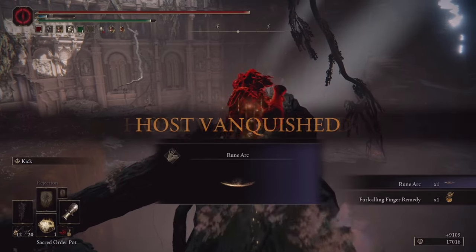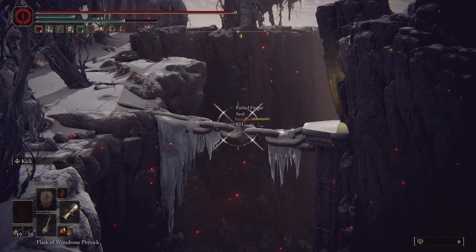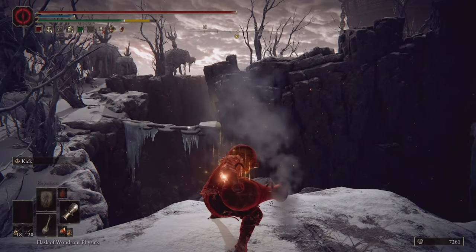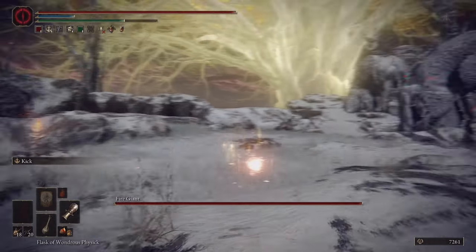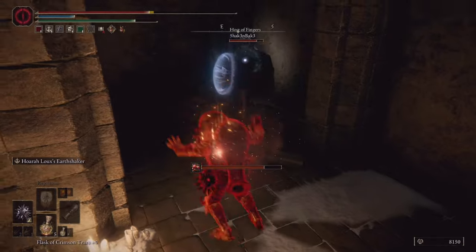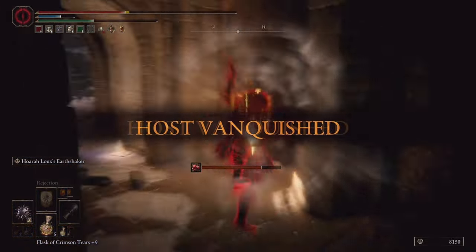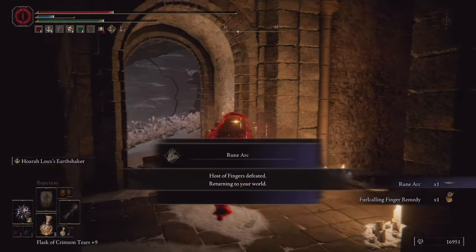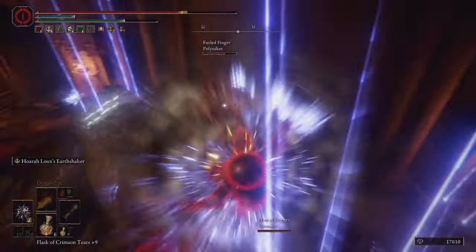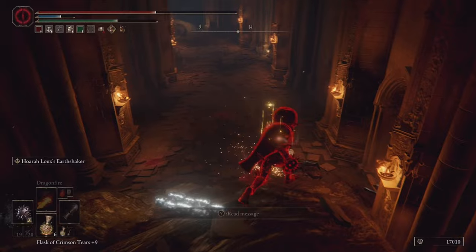Get absolutely destroyed! Got him, he's gone. I didn't get the host but I got his friend — yes! You just made a mistake stopping. Get absolutely wrecked, man — I love that attack, it's so much fun. I don't care about your attacks, get that out of here!